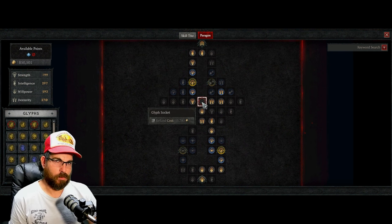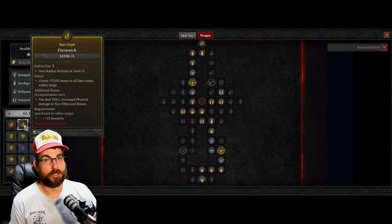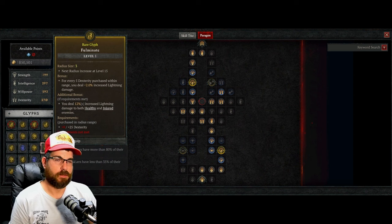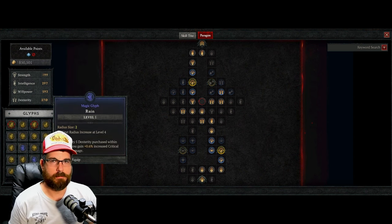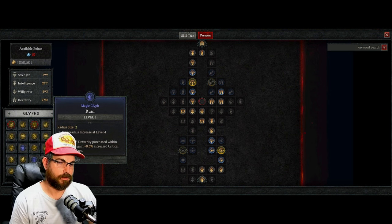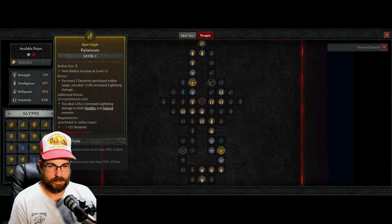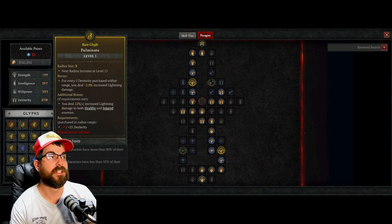On each board you have a glyph socket — that's where you put your glyphs. There are two kinds: magic glyphs and rare glyphs. Best advice: don't worry about magic glyphs, they don't give you anything useful. You want the rare glyphs because they give you two things — a bonus and an additional bonus.